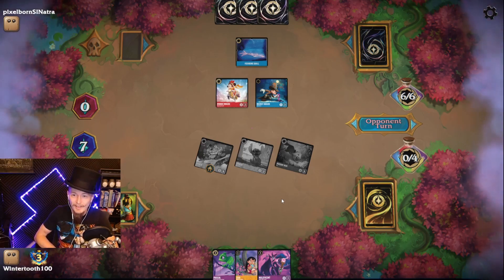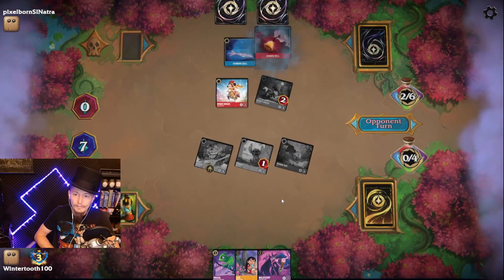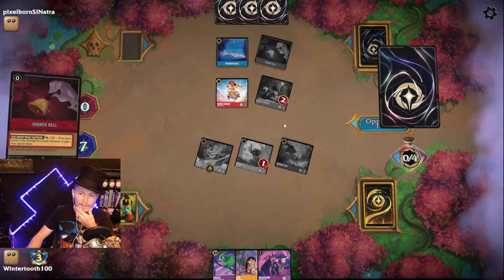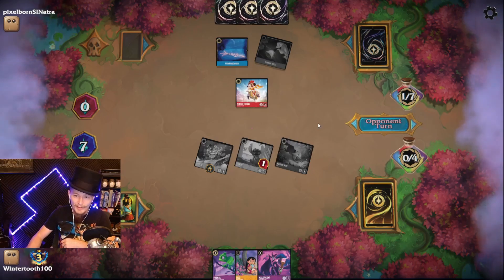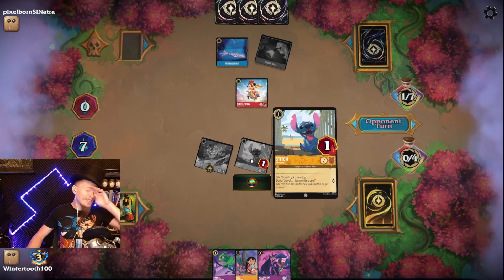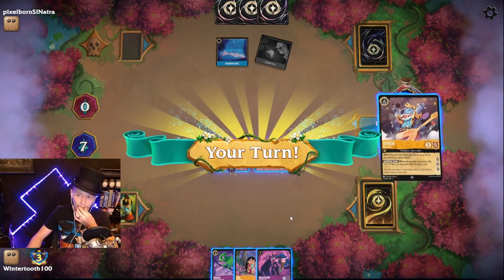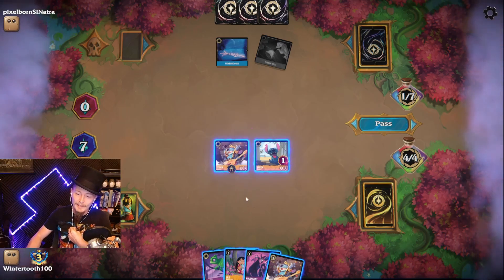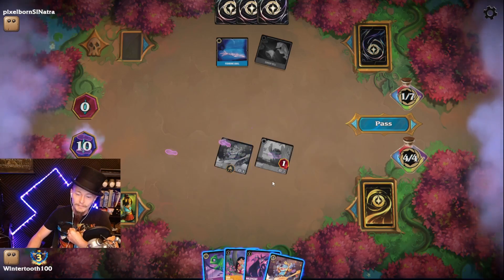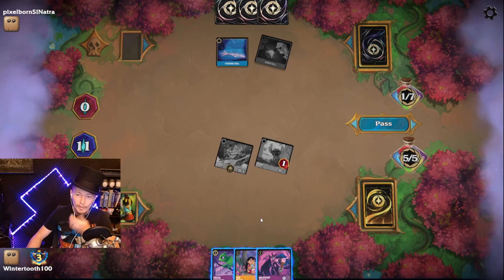Fortunately, we're not vulnerable to attacks. Minnie Mouse is the only thing that can trade with anything. Why does he have 2 damage on him? Where did that come from? Oh — Stitch is 2. I'm an idiot. I'm not feeling good, guys. Alright, the board wipe's next. Do I try — do I just replace my hand and accept the board wipe?